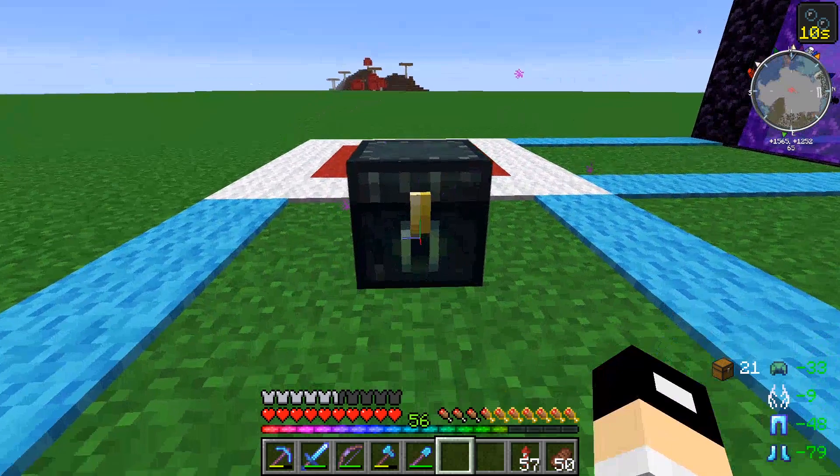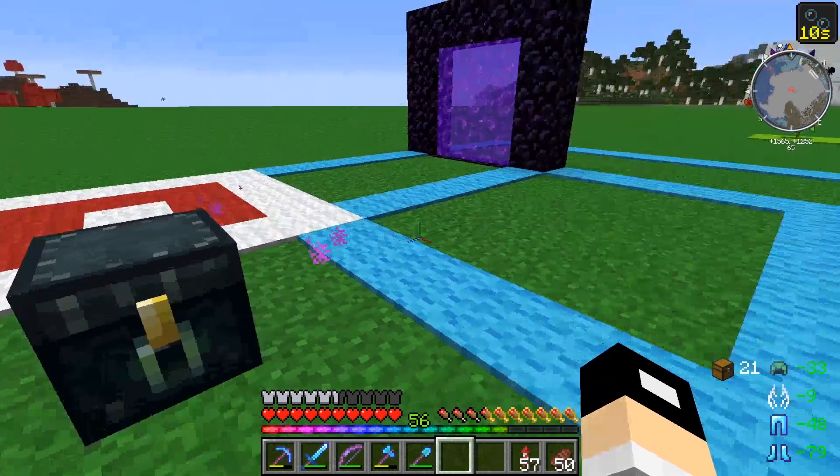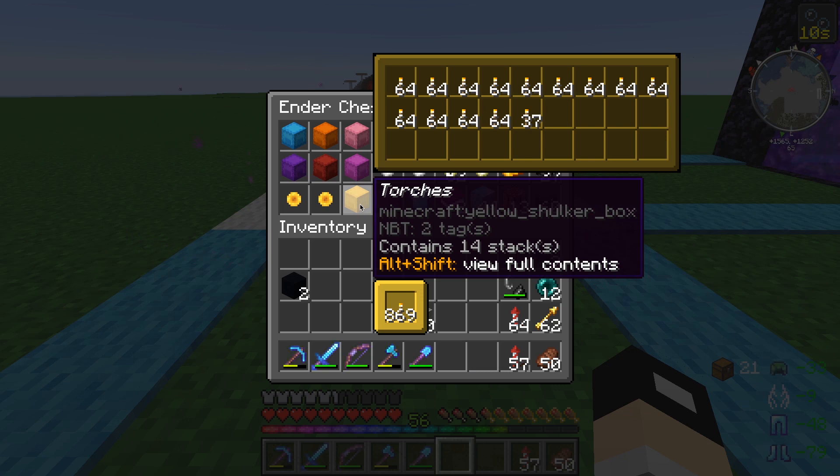The next feature of Tweakeroo I'll show off is the Shulker Box viewer. I actually have two mods installed that do this so I'll show you the differences between Shulker Box Tips and the Tweakeroo version. If I go inside my Ender chest and hover over a Shulker box you can see the exact contents - at the top you're getting the view from Tweakeroo and at the bottom from the other Shulker mod. The reason I like the Tweakeroo version better is that for a chest like my torches, I still get an expanded view of how much is in there. Instead of figuring out what a number divided by 64 is, with Tweakeroo I can just see exactly how many stacks are inside. Super handy.